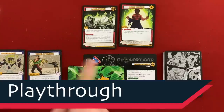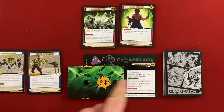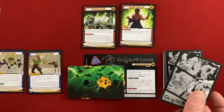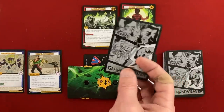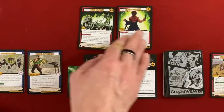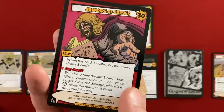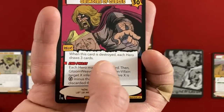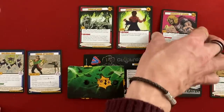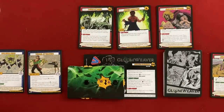Gloomweaver goes first. His start phase says if there are three or more relic cards in the villain play area, he flips. If not, he reveals the top card of the villain deck — if it's a chosen or relic card, he plays it; otherwise he discards it. Luckily it is neither, so that card is discarded. Then in the play phase, he plays a card — the Grimoire of Curses, a relic with 30 life. When this card is destroyed, each hero draws three cards.